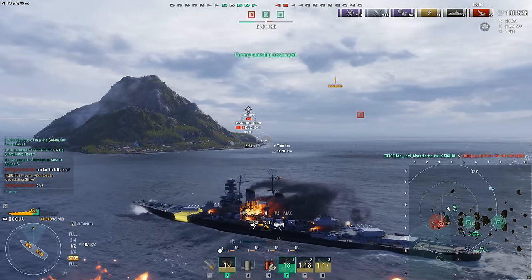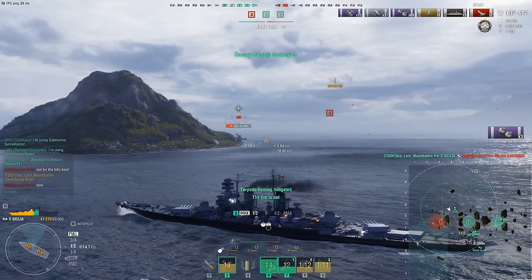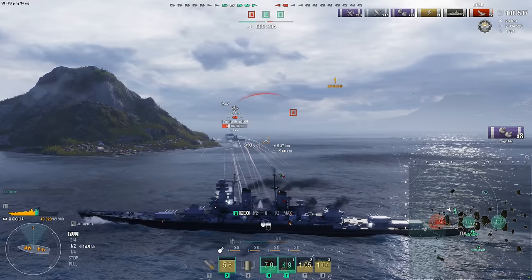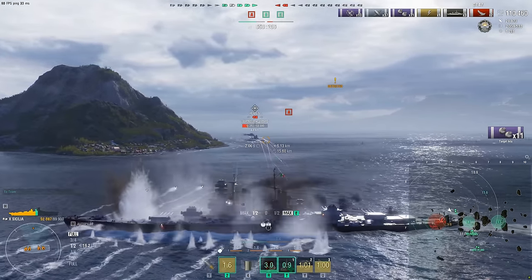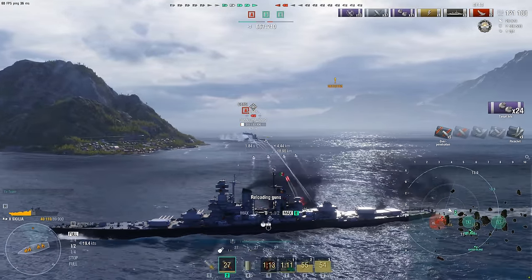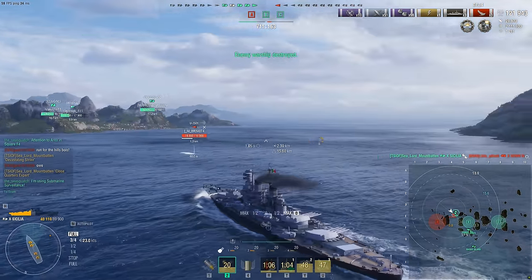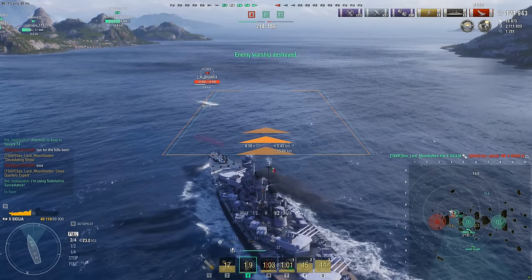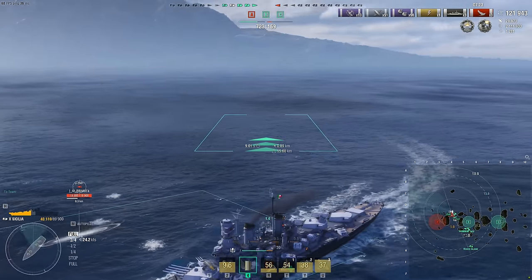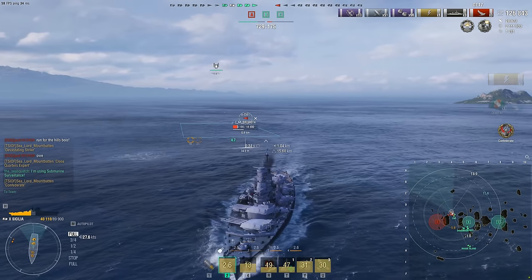The Zao hasn't really been a long-range ship since around 2019 - its main battery range is less than the Yodo's. Venezia is a tough cruiser and plenty of players use her at medium range because of the smoke generator and her armor. I've had plenty of submarines get surprised by Venezias and Zaos popping submarine surveillance. I haven't seen a Yodo do it yet, but submarines are certainly getting detected a lot more, and when they get detected they get absolutely dogpiled by the friendly team.